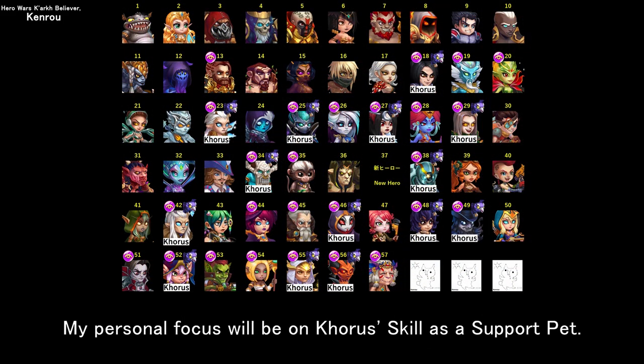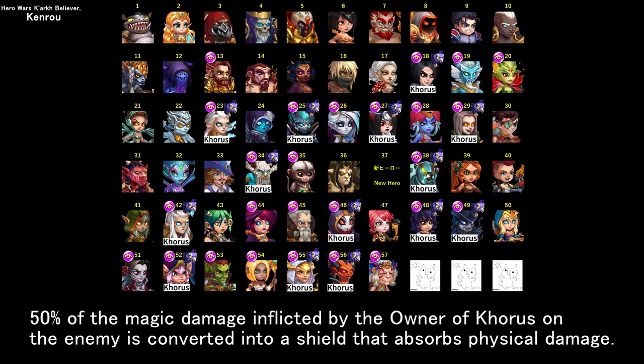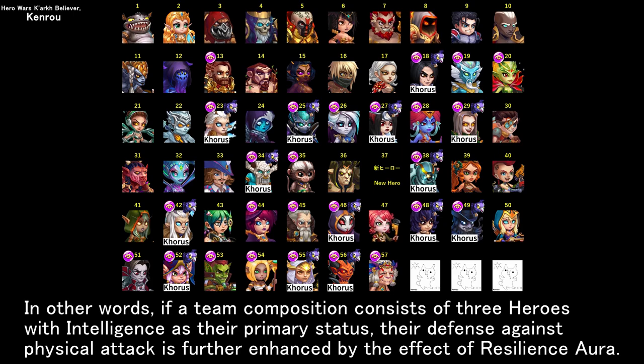My personal focus will be on Chorus's skill as a support pet. In arena and guild war, Chorus can be selected as a support pet for mage type heroes, even if Chorus is not selected as a team pet. 50% of the magic damage inflicted by the owner of Chorus on the enemy is converted into a shield that absorbs physical damage. In addition, heroes with intelligence as their primary status, located before and after the owner of Chorus, also convert 25% of the damage they inflict on the enemy into a shield. In other words, if a team composition consists of three heroes with intelligence as their primary status, their defense against physical attack is further enhanced by the effect of resilience aura.